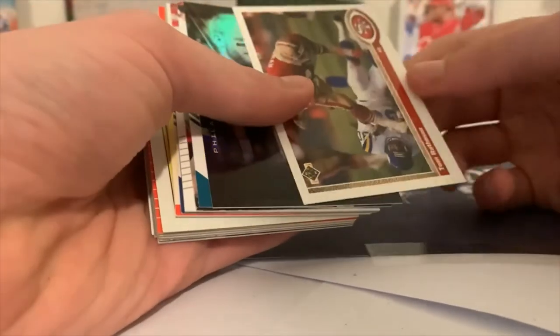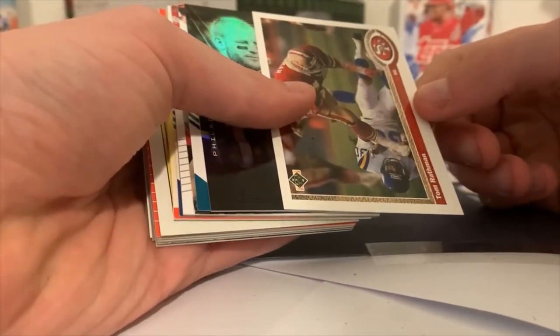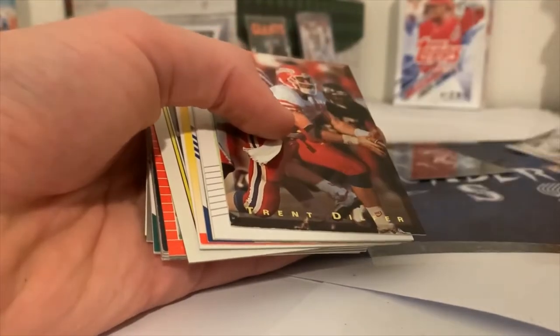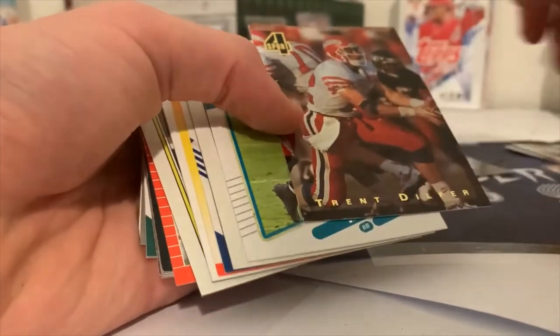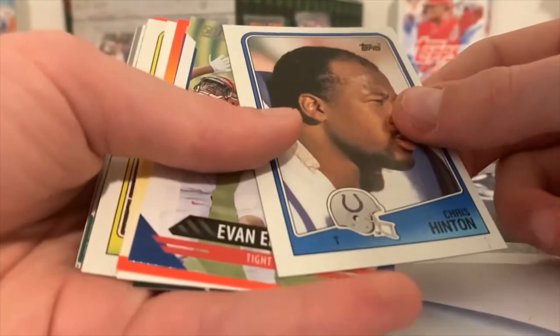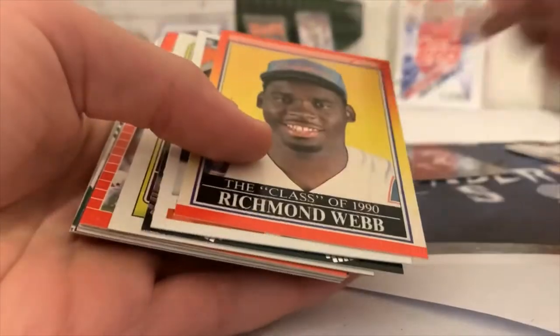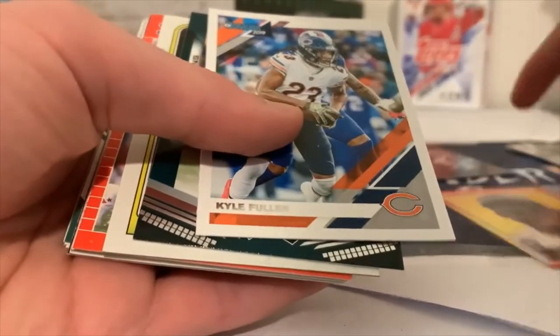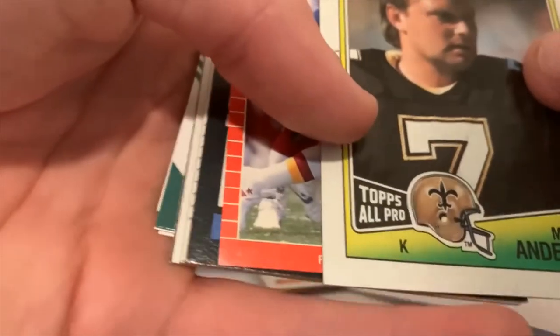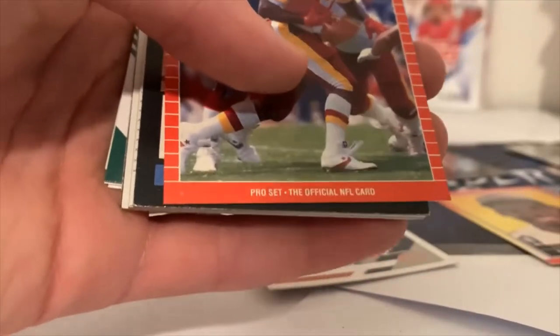Travis Kelsey Score, Tom Rathman, Carson Wentz from 2020 Illusions, Derek Barnett from Score, Trent Dilfer from Four Sport, James Robinson — that's a second-year James Robinson — Chris Hinton, Evan Engram Score, Richmond Webb, Kyle Fuller, Brian Dawkins — that's a new one to that set — and Morton Anderson, that's an All-Pro card, that's a good one!